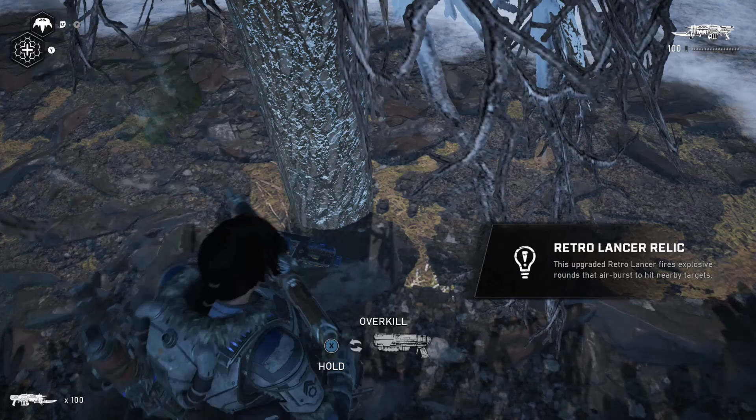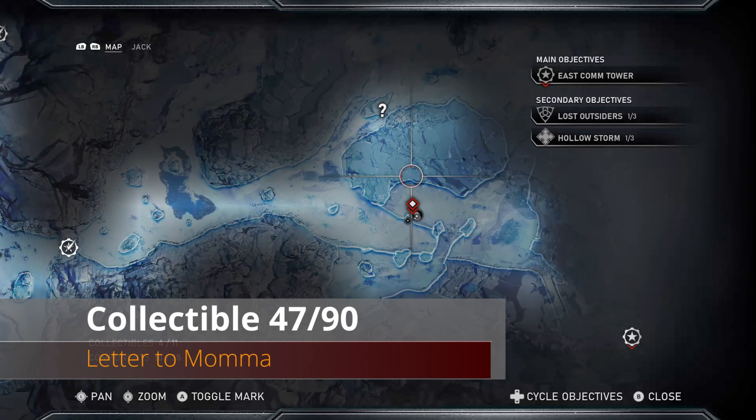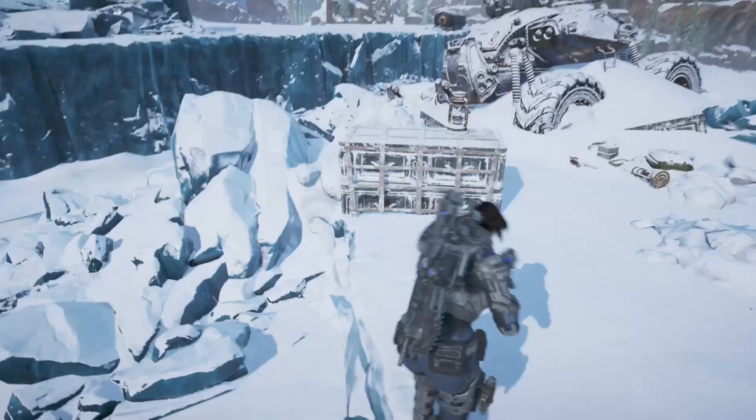Progressing on, east of the COG wall you'll see this area on the map. Above this little ice valley on top you'll see a kind of overturned dune buggy in the snow with some crates on it - that's going to be our next collectible.